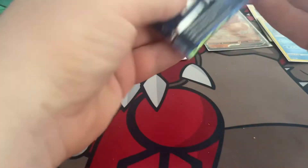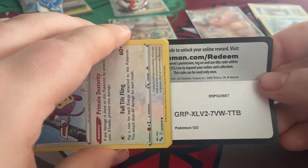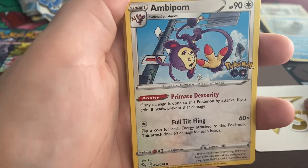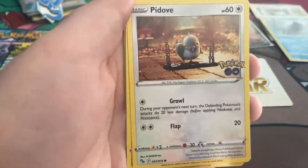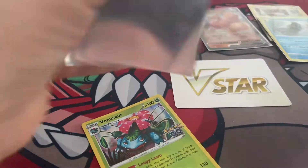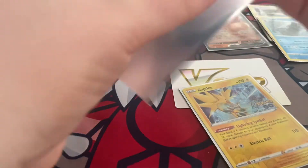Second to last pack for Valor. The black outline — there's a minus-one point, so that puts them back down to ten. Unfortunate for Team Valor. So we have Ambipom, Slowpoke, Bibarel, Spinarak, Pidove, Pupitar, Chansey, Spark. Reverse Zapdos — that's a reverse rare, they get the point back. And the rare is a Venusaur Holo. So they got their point back with a reverse rare, and they're up to thirteen now.